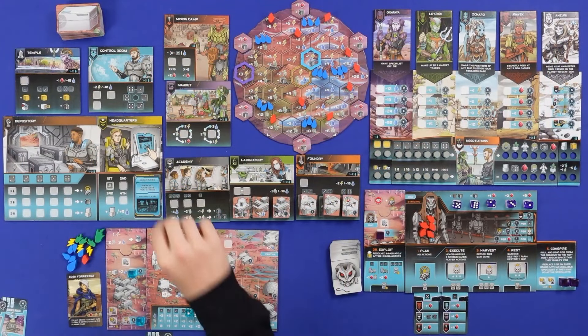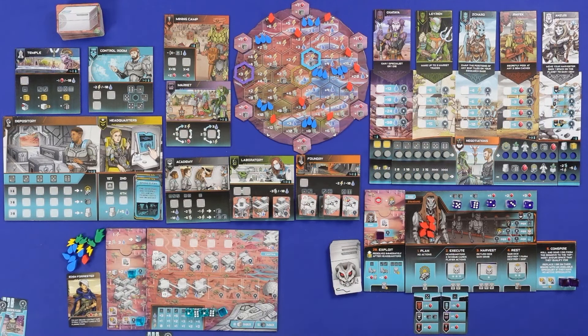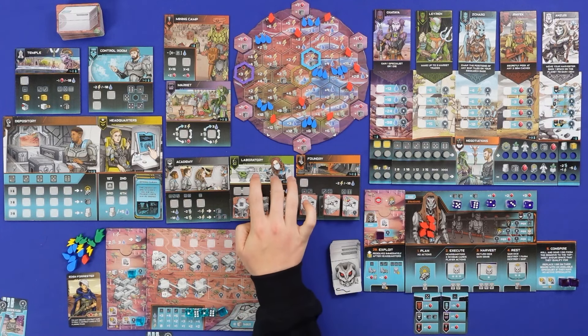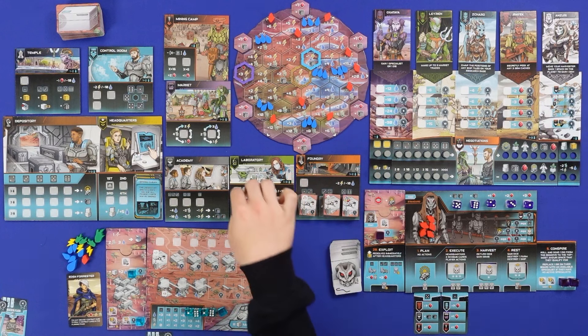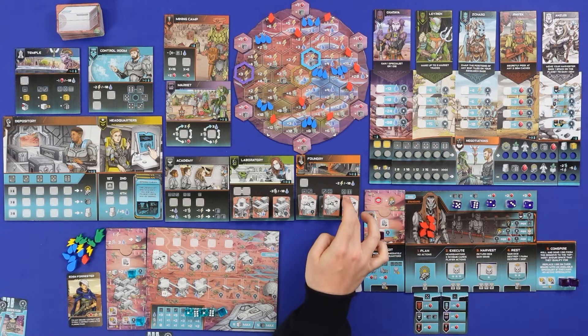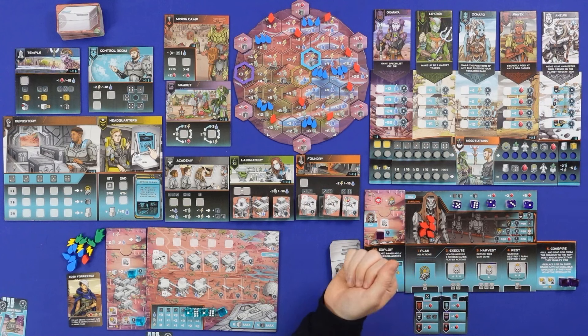On to the next round — we reveal a new event. We've got another blue event: the laboratory only requires one die, and all foundry costs may be ignored. That's a pretty crazy card. Normally to go to the laboratory you need to send two matching dice, but now I only need one. Or I can go to the foundry to recruit ships — instead of spending resources, the cost is ignored. Good time to upgrade our ships.